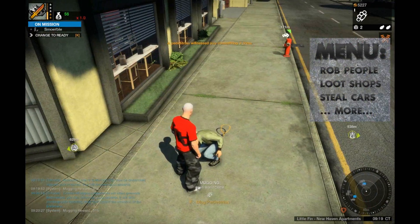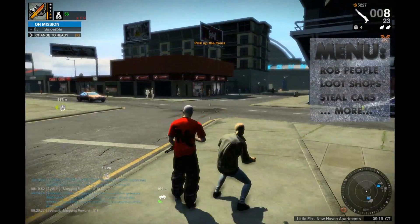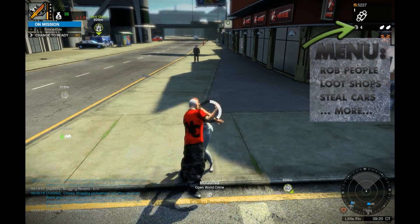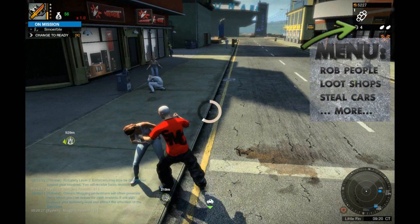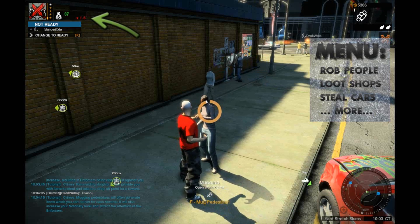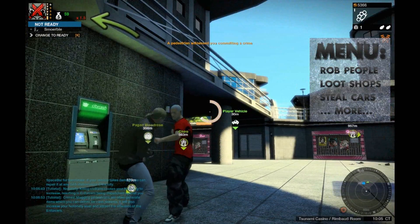Sometimes your victims drop items. Grab all items before you leave the scene. The packages are added on the top right of the screen to your carried inventory. If you commit a crime, your notoriety level is raised. The higher it is, the more money you get when you bring your stolen money to a money laundry place.